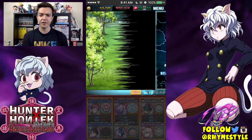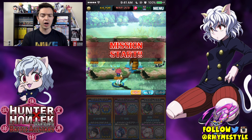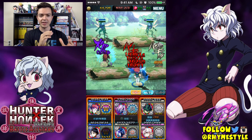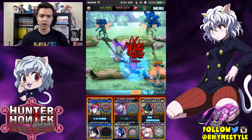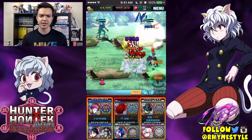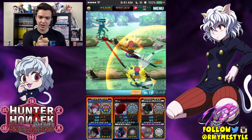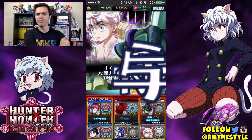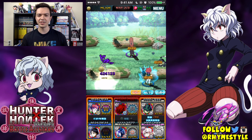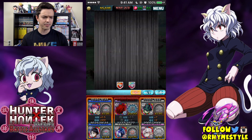I already have my W card filled up, so the second we take it to the next spot on map two, you want to move everybody to the right side again, because where Kortopi and Hisoka are right now is where the frog is going to spawn in this map as well. The focus here is to fill up on our skills and just wait for the spawning point. The second he spawns, take him out — because even if you have invincibility, he's going to hit you hard for 99%, and the last thing you need is to lose out on potential health.